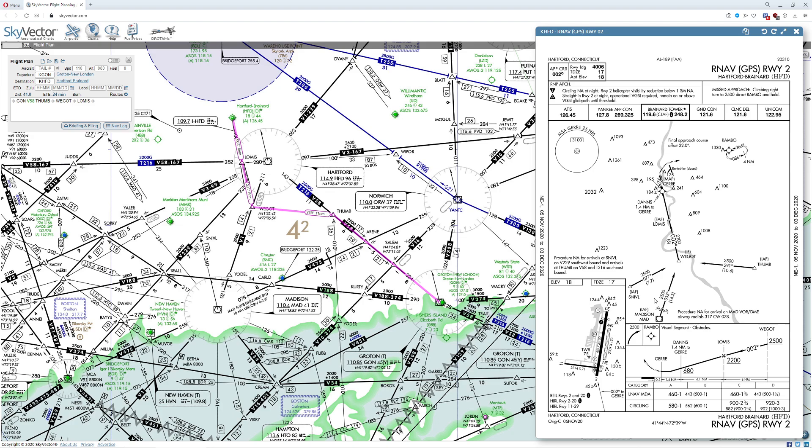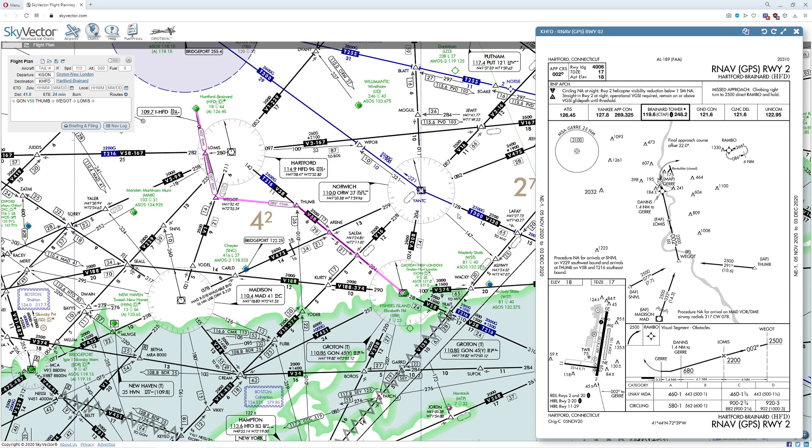Now one thing that you're going to see that's really tricky is this RNAV approach is not lined up with the runway. As a matter of fact, it's substantially off from where the runway itself is. So you're going to see that as we start a descent here, the runway is going to be going this way, we're going to be going this way, so you're going to see that be drastically different. Other than that, there's really not a lot of other things I need to worry about as far as flight planning goes.